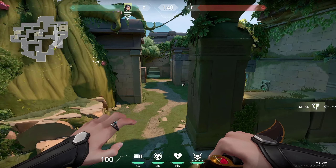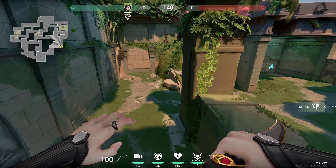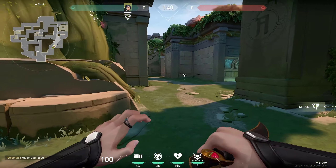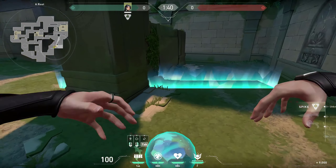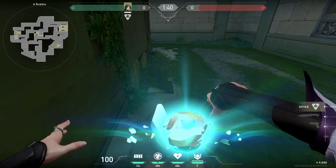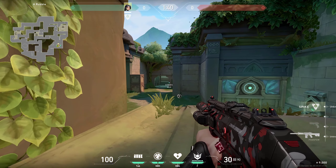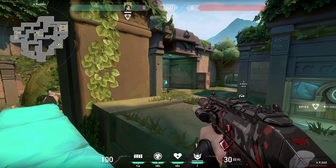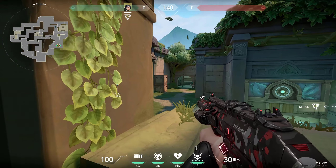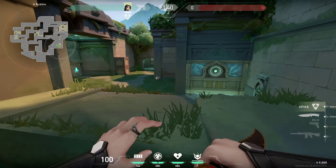In this video I will show you some of the best Sage walls you can use on Lotus. Starting right here on the A route, with the first wall you can make this one super easily and then you can peek each side. There are usually gonna be some people trying to hold you — they might even try to break through this or try to push you, so doing this wall puts yourself in an unexpected position.